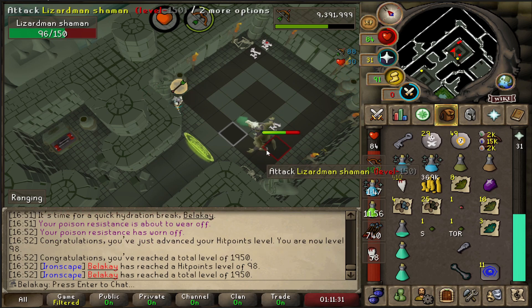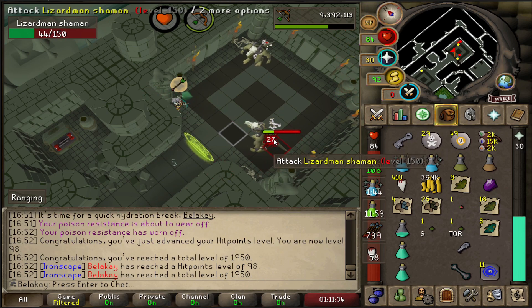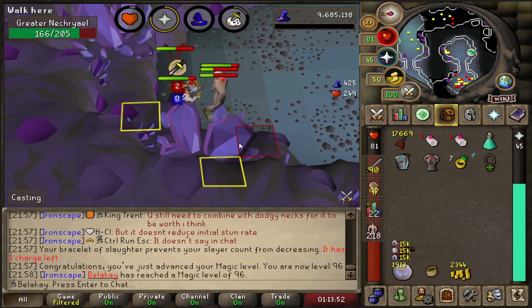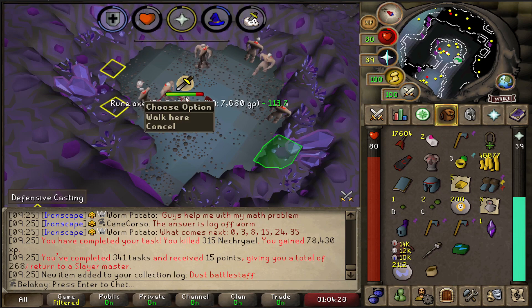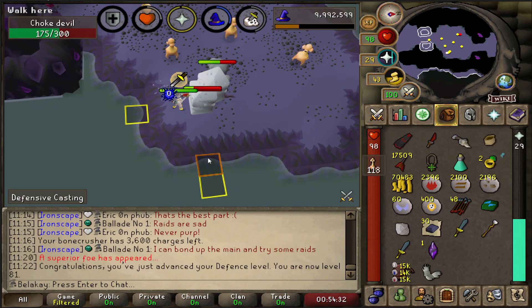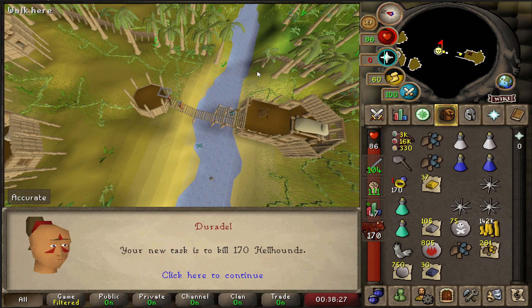We got 98 Hitpoints and 1950 total level, and 96 Magic. Just got the Dust Battle Staff. 81 Defense. We just got a Hellhounds task, so it's time to go and learn Cerberus.